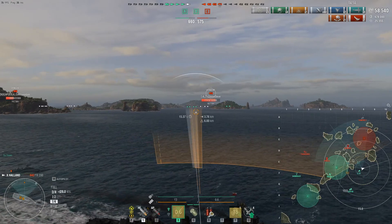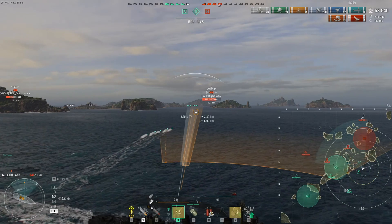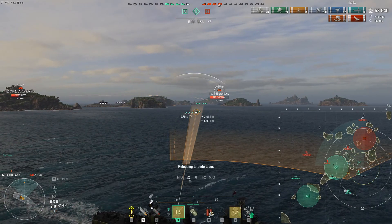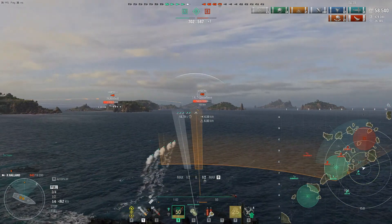If that's the style of gameplay you like, I definitely recommend the Holland. It's a great torpedo boat — great concealment, great heals, good engine boost — and it's got the best AA you can get against CVs or carriers, which I call floating airports. Usually planes avoid Hollands, except for the Hakuryu lately.